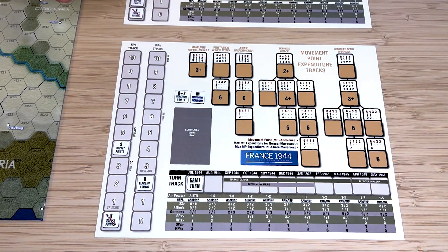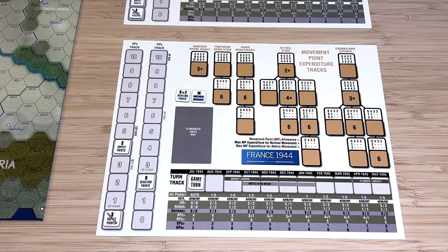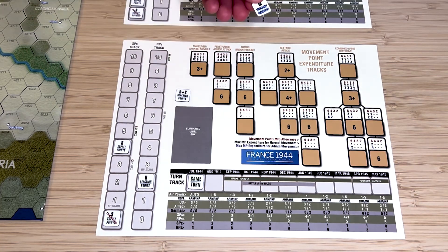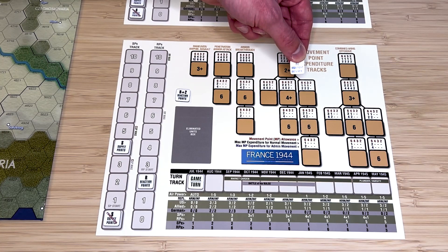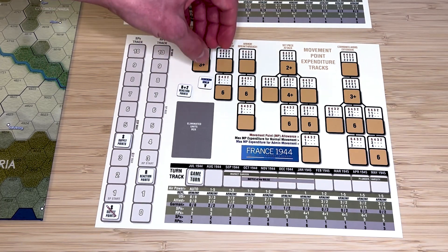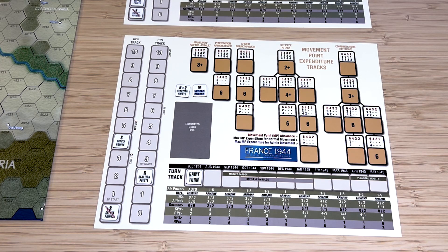What we have here are different tracks that each player is going to pick from whenever they start their own initiative phase — such as Maneuver Amphibious Assault, Penetration Armor Attack, Armor Breakthrough, Set Piece Attack, or Combined Arms Offensive. Each time you have an initiative phase, you decide whether to attack or move using the increment marker. Each increment you choose down the track gives you the information needed to determine what forces are available to attack and how far your forces can move if you choose a movement increment.